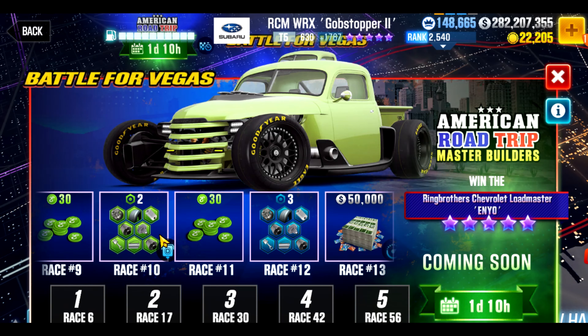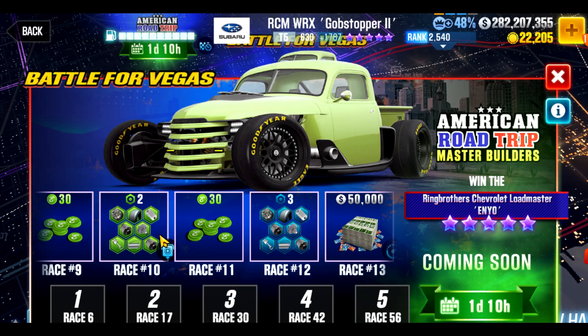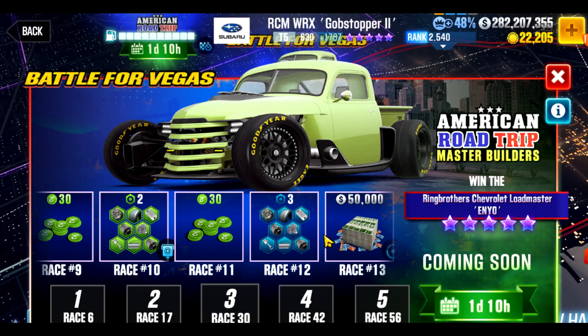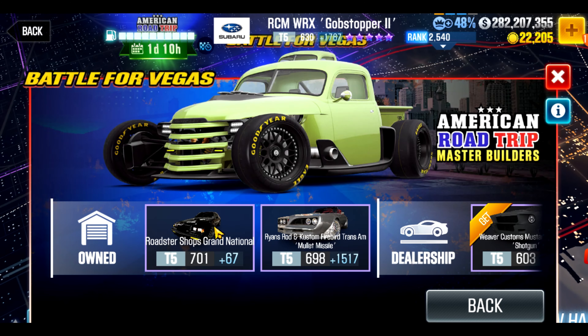These events are designed so that you can lock these cars in with probably a partial build, but where they get you is right near the end. Races 66 to 69 are going to basically block 90% of players who get that far unless they have their cars built enough. The biggest one that's going to be troublesome is going to be the Buick. The Buick is going to cost you money, and that's where this is really an if-you-don't-pay-you're-not-going-to-win kind of thing — even if it's just a dollar, you still got to pay to win.